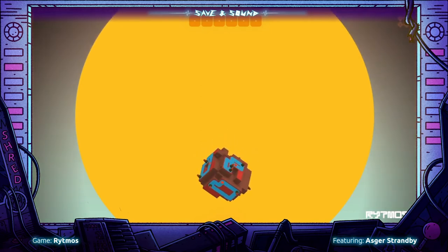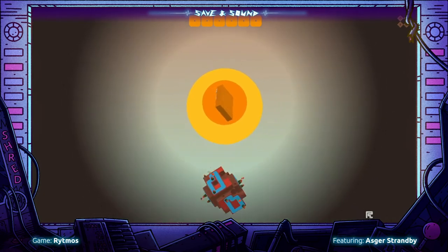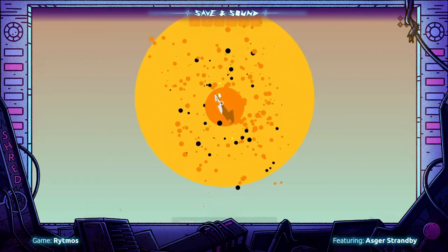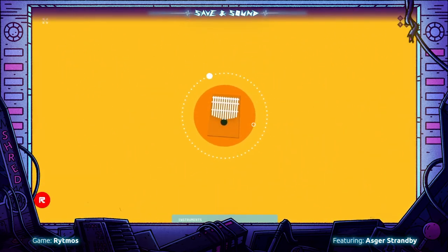We have now solved the entire planet and a reward is given. A kalimba! Each time you solve a planet, you are rewarded with a musical instrument, effect, or musical modifier.